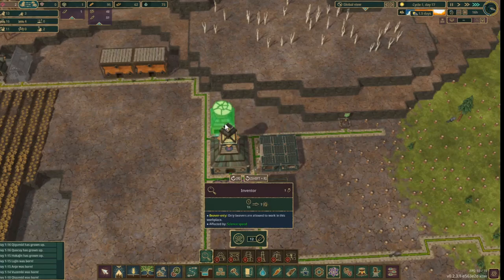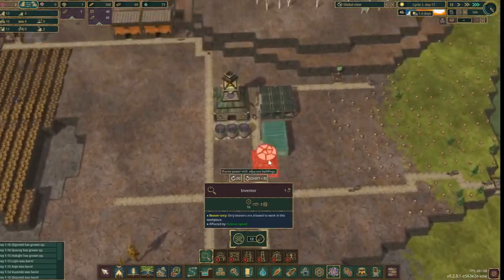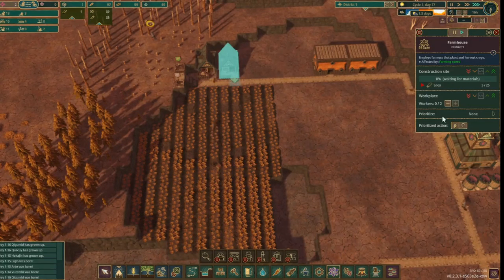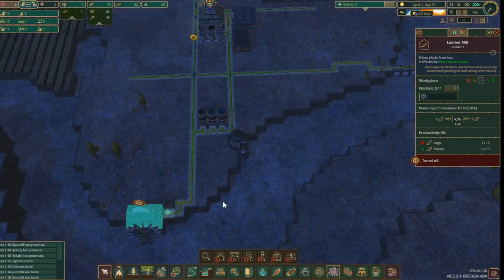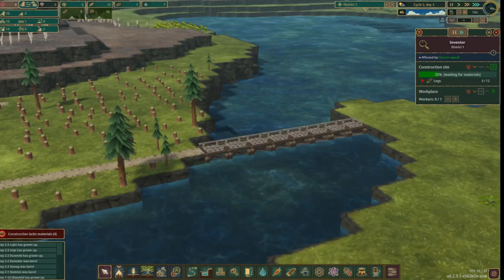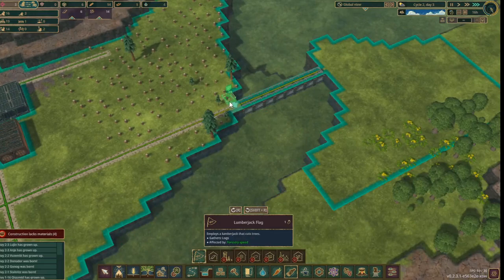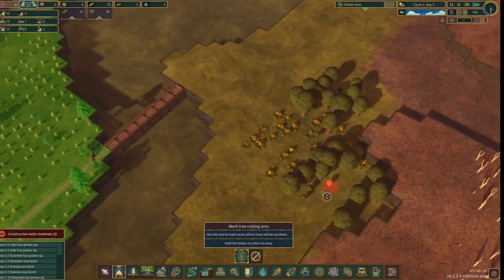I think now is a good time to build the science building to unlock more technologies, and perhaps a second farmhouse to help cultivate the land after the drought is over. Finally, the dam construction is complete. As you can see it holds water at half level, and it also serves as a crossing, which means that this lumberjack flag can reach these woods.